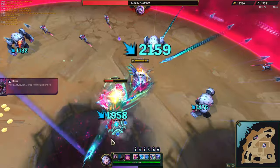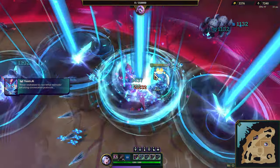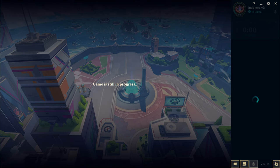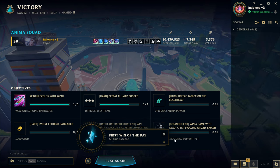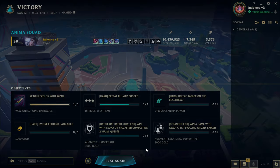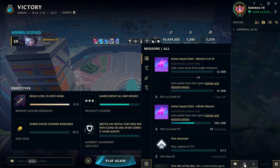Oh my god this will be really fast. Nice — go ahead and ult just for fun. Yoink! Alright, victory, let's go! That'll get us first one of the day I believe — Anima Squad, let's go! Got some stuff there. The client froze for a second — level 35 with Xia! Now we got the Echoing Bat Blades unlocked, which is what we were going for. Sweet, good stuff.